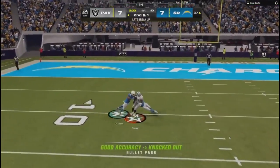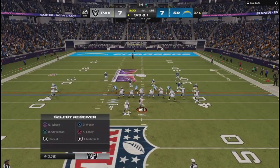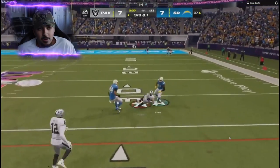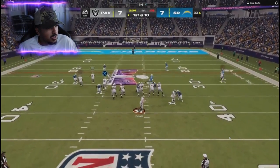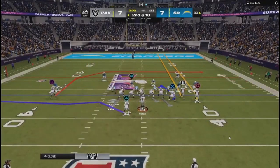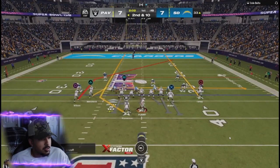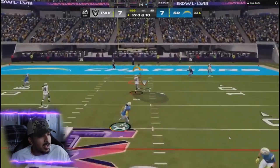I threw that very late — I could have snuck it in much earlier, but no harm no foul. Third and one, we set up verticals. He actually plays phenomenal defense but we convert — that's why we use Kenny Pickett, at least in this gameplay. I don't have him anymore; I think I'm using Bryce Young, waiting for CJ Stroud. I would have loved a legend QB but there's no legend QB announced, which is definitely surprising. Second and 10 in the first quarter, two minutes left.